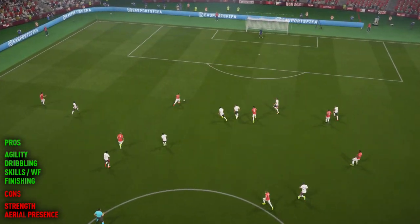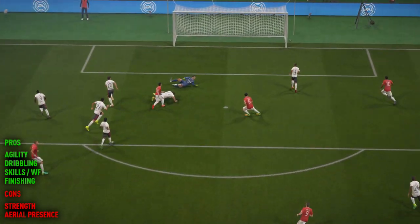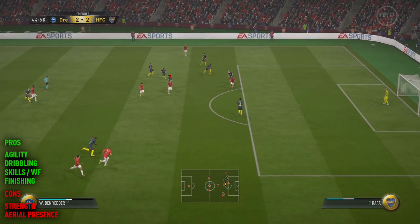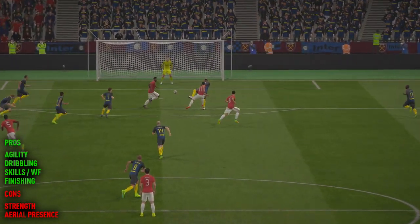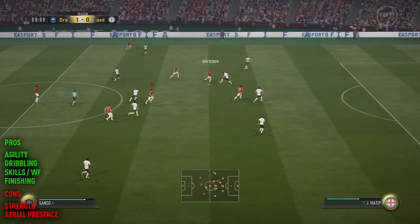Moving on to the pros and cons, we'll start with the negatives first, and they're quite obvious ones. Being a rather small, rather tricky striker, Ben Yedder doesn't really possess much strength — without boosts he does only have 57 strength — and of course he doesn't really have much of an aerial presence either, being only 5'7. But these things are to be expected for a striker of this nature.